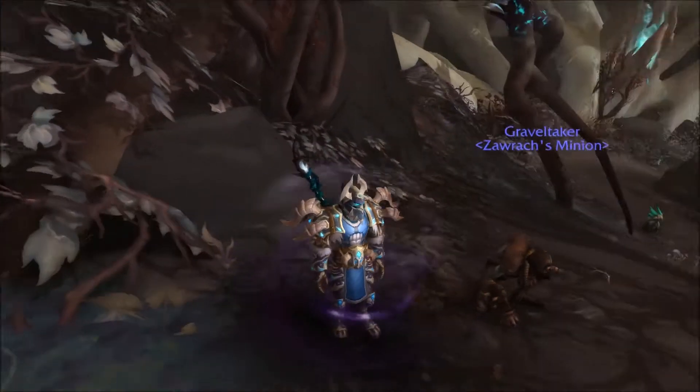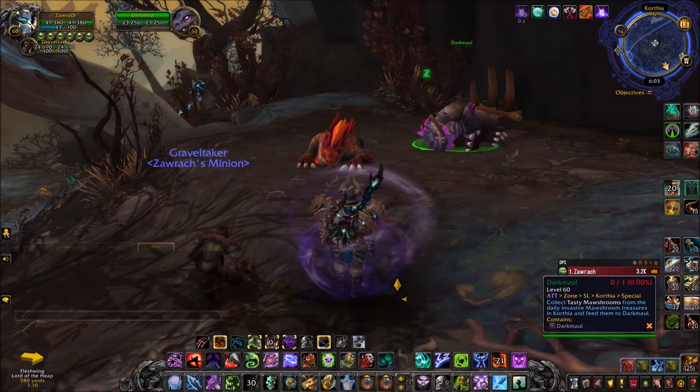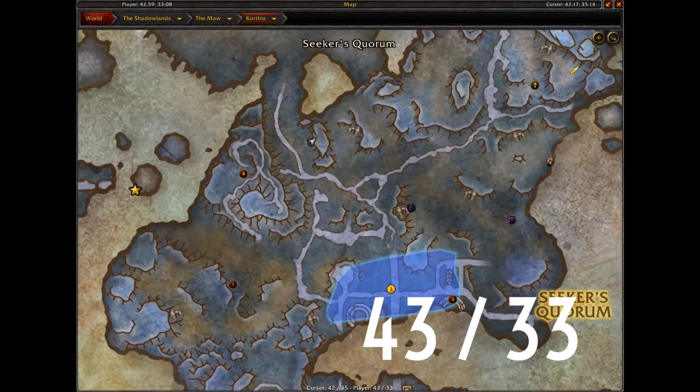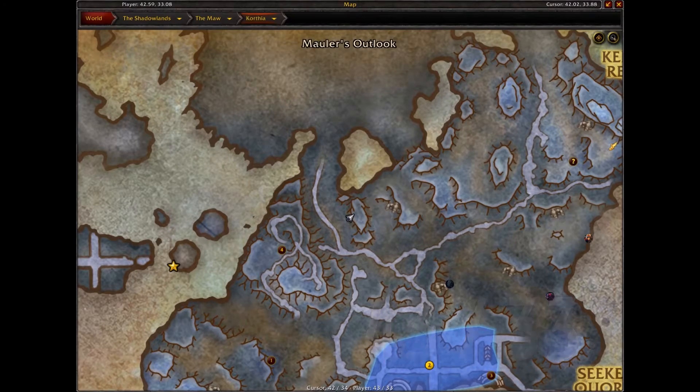Hey everyone, it's Sean here, your guide to Warcraft. Today I'm going to be showing you how to obtain a mount in Corfia called Darkmoor. It is this friendly bear NPC having a nap at these coordinates, at the very top west side of Corfia, just next to that path going into the moor.